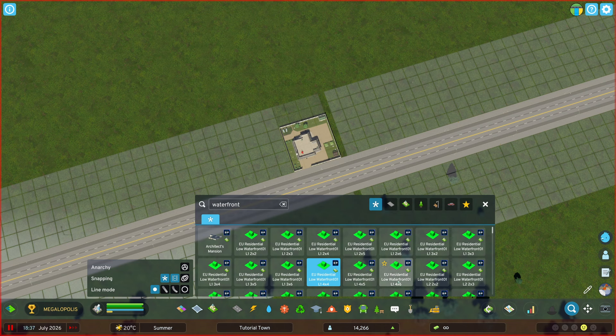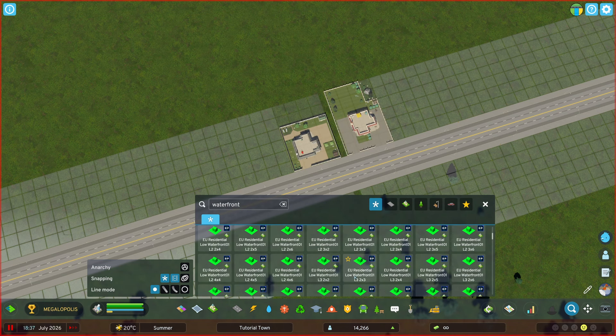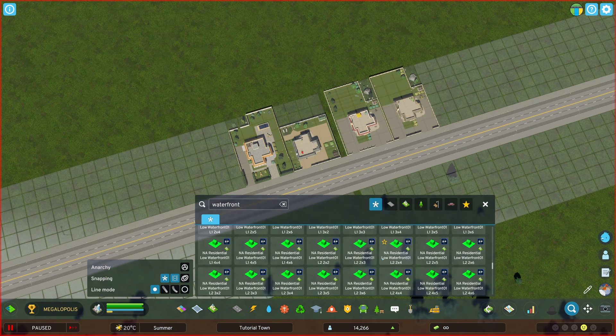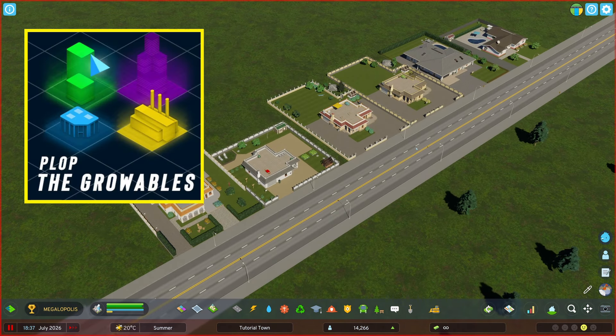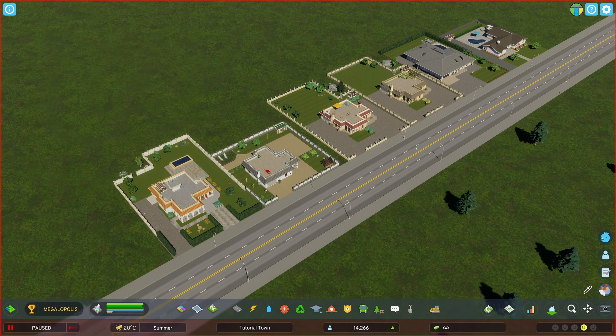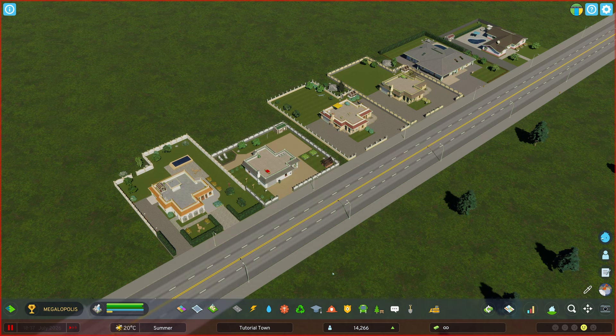As you can see here, I searched for the phrase 'Waterfront', which are the new Beach CCP assets. We get a long list of those in all the different levels and size configurations, and we can plop away. One thing to note is that I have the ability to plop these not because of Find It itself — you will also need another mod like Plop the Growables if you're wanting to place down residential, industrial, commercial, and office assets, or Rico. I can just plop them down and not worry about zoning under them.